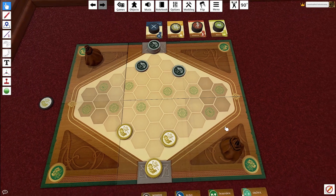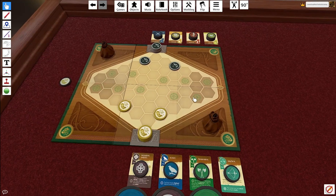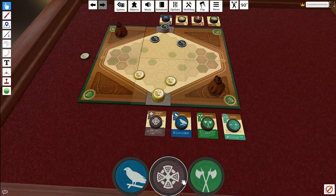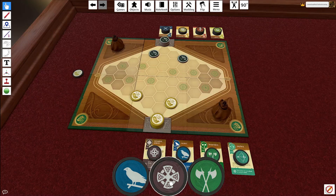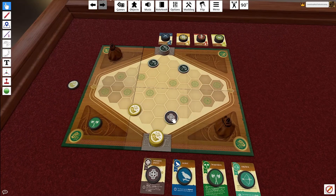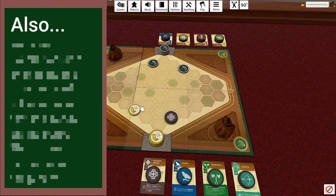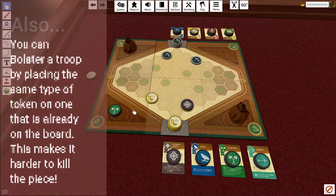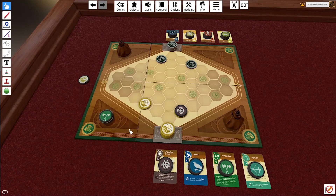Each player draws three tokens and gets to choose what to do. We drew a Scout, a Warrior Priest, and a Berserker. You can either play a token face up on the board as a deploy, or play it face down to do certain face-down actions. Deploying is as simple as putting the piece down on one of your control markers — you can only place them on objective control markers.